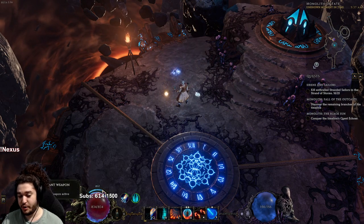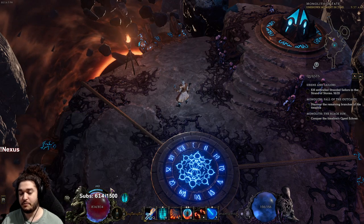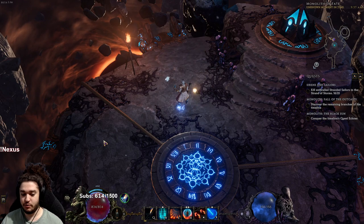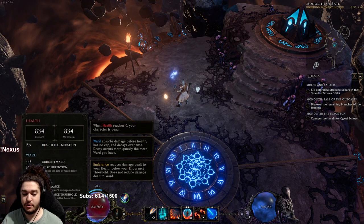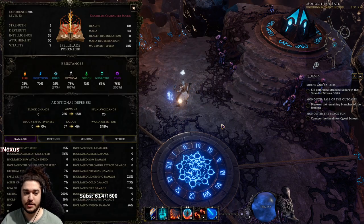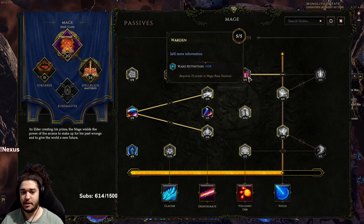Later on, Teleport will also help generate Ward. Ward is basically like Energy Shield in PoE, except think of it more like the Rage mechanic where it constantly runs out. The reason my Ward is not running out right now is due to a stat called Ward Retention, which you can find on the Passive Tree and a few other mechanics.